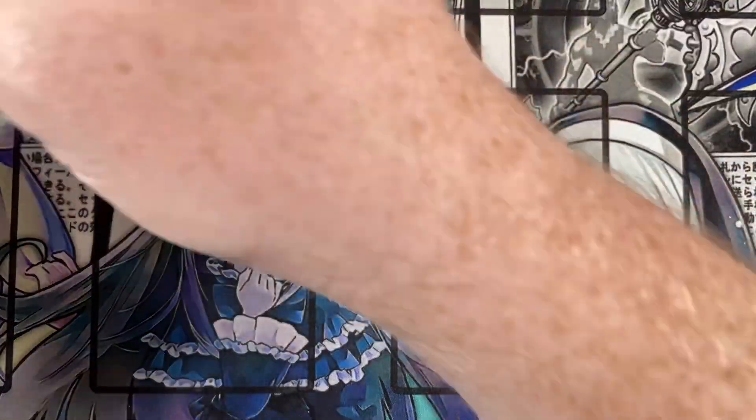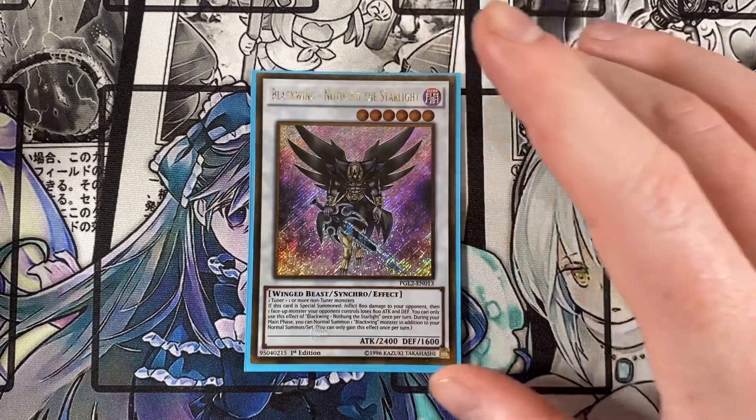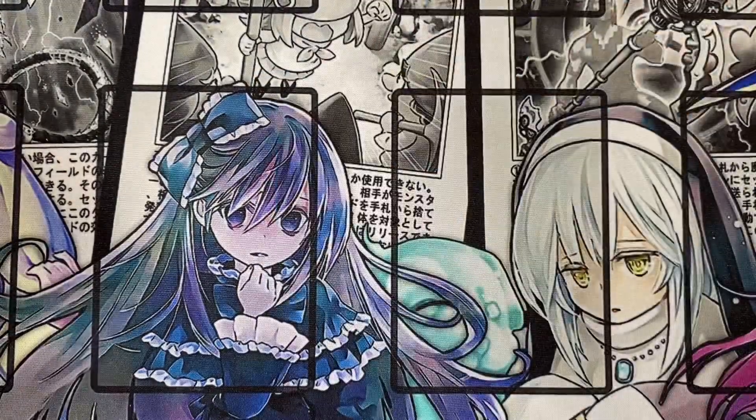Next up, playing one Blackwing — Nothung the Starlight. When this card is special summoned, inflict 800 burn damage to your opponent. If there's a face-up monster your opponent controls, it loses 800 attack and defense — you can only use this effect once per turn. During your main phase, you can normal summon one Blackwing monster in addition to your normal summon or set, also only once per turn. That additional normal summon is an awesome effect.